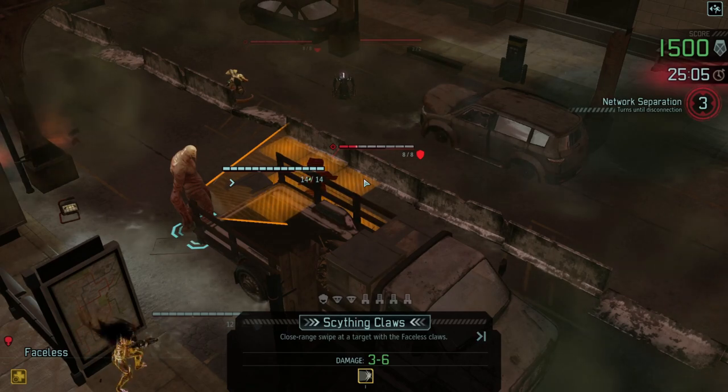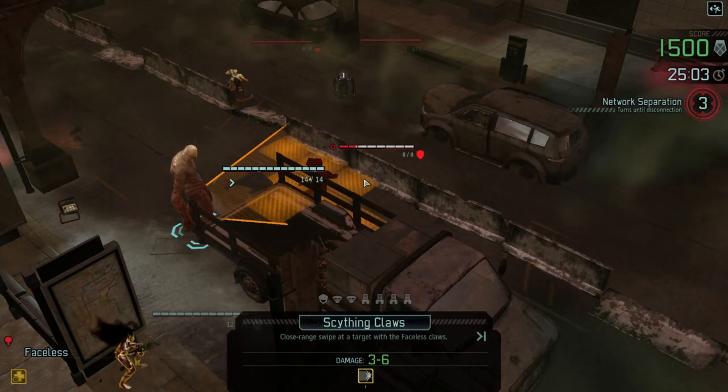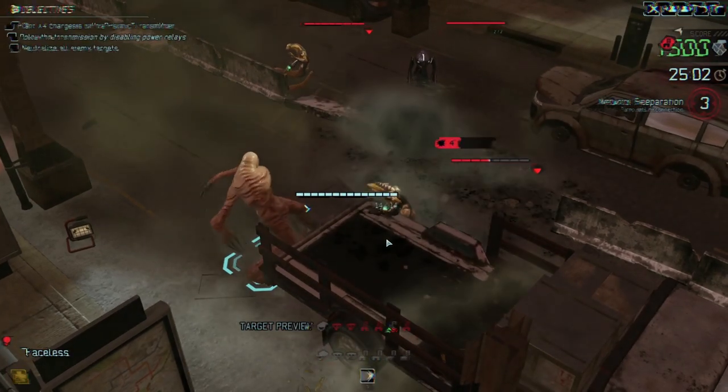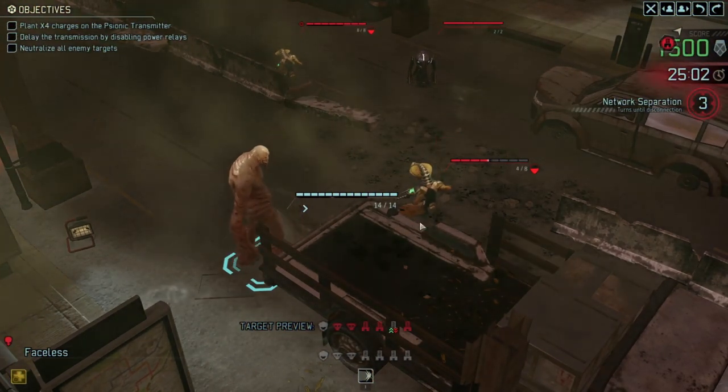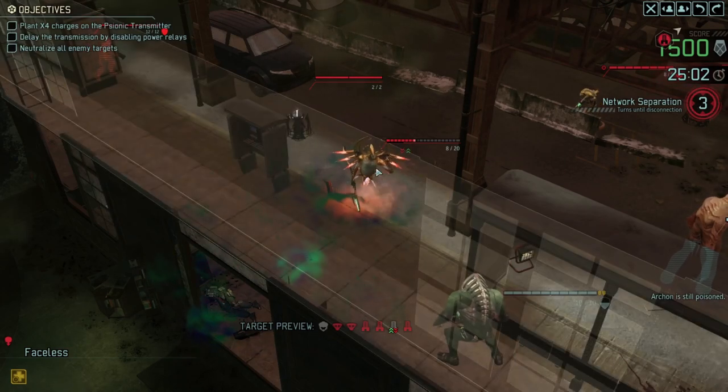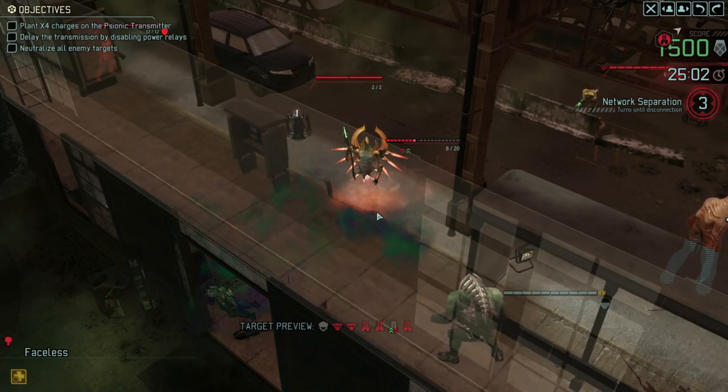If we do blow up the vehicle then I guess that's going to take out the viper, so it's not going to be the end of the world, but hopefully it won't. Okay, we're taking four damage off the viper - that's a good start. The archon is poisoned as hoped for, so that's useful.